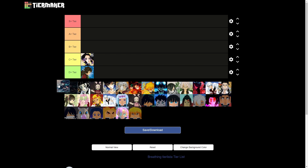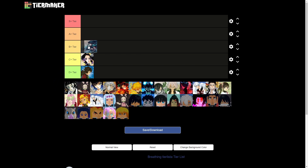Now we have Mist, which I believe is a B tier. I do think this is a little overrated, but it's still a very viable breathing style. If you catch people with the third move — off-screen clouds — it can be very, very damaging.